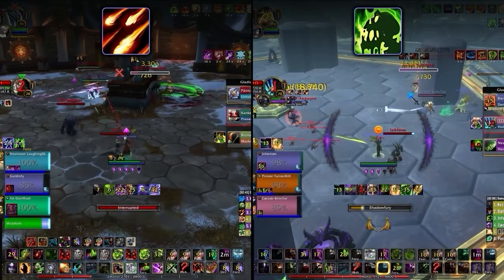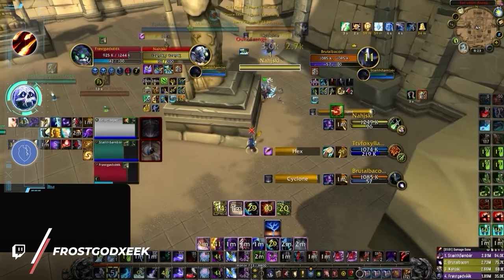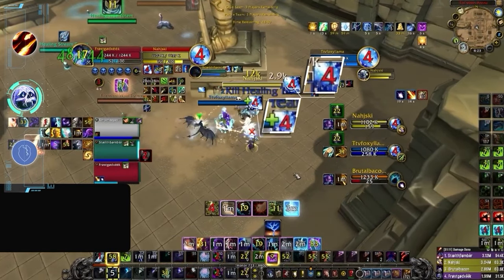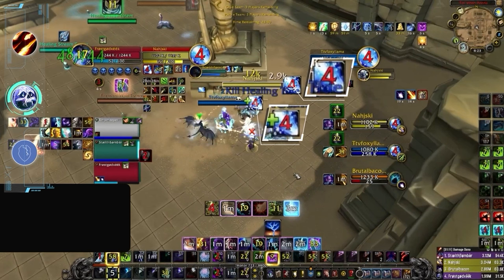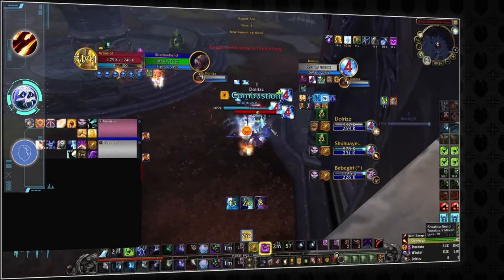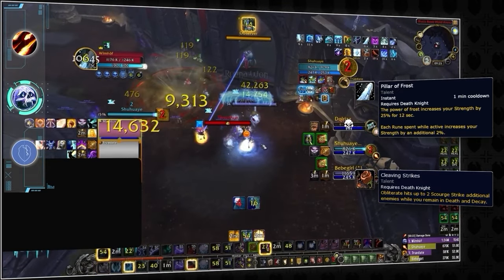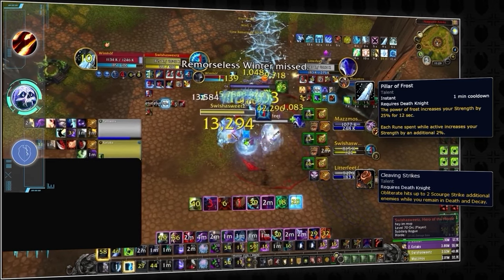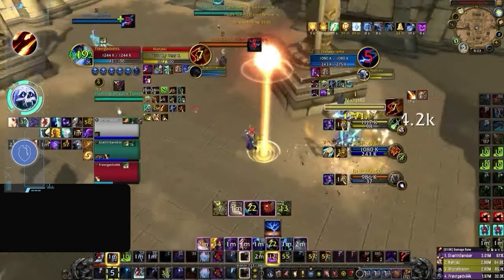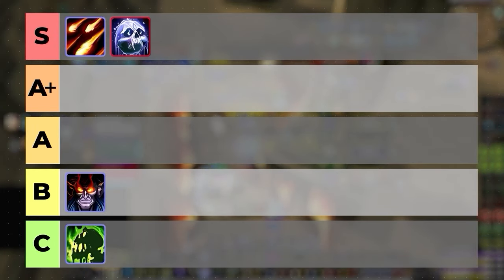Now that we've made sense of good and bad burst cooldowns, let's go down the rankings covering every class. Frost DKs are a spec designed exclusively around their burst window. The sequence starts with a grip into AoE Blinding Sleet, usually followed by an AoE stun. The scary damage comes from Pillar of Frost paired with Empower Rune Weapon and Death and Decay, building resources and cleaving. Not only do they AoE CC the entire team, but also cleave them down with front-loaded damage — and this sequence repeats every minute. Frost DK burst goes on the S tier.